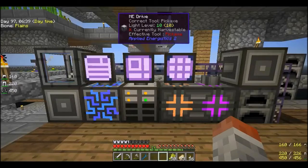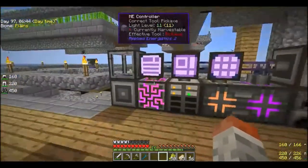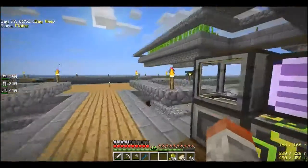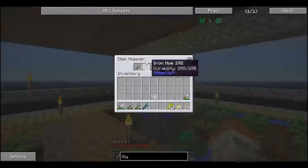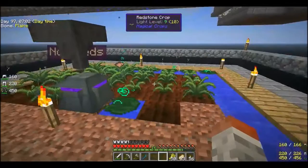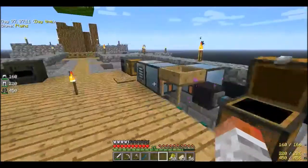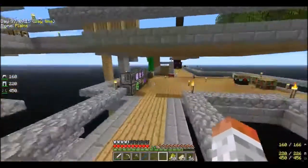Hello everyone, welcome back to Skyfactory 2. I'm here in front of my improved ME system. I've basically spent a lot of work doing a lot of crafting because now the farmzor are running. There is one small problem - it runs on hose which actually do break, so I've basically put a hopper with a load of hose on top of it and that should last me a while.